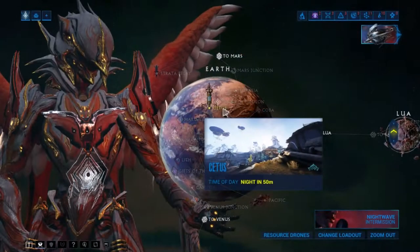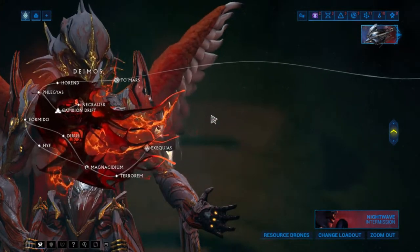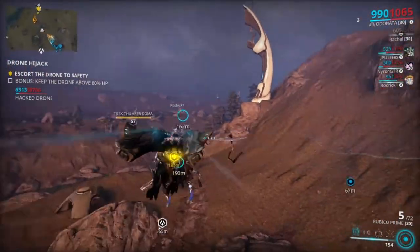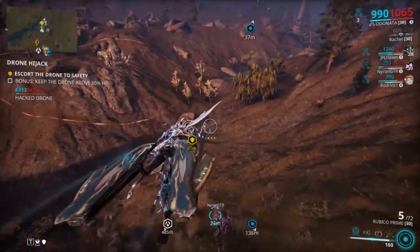You should also try to go to Cetus on Earth, Vallis Proxima on Venus, and if you are experienced enough, Cambion Drift on Deimos. Each zone has a quest. After you finish the quest, you can do small bounty missions that give you some neat rewards in those open-world environments.